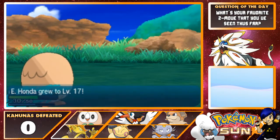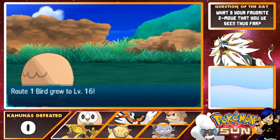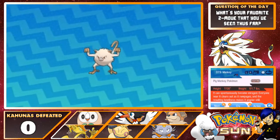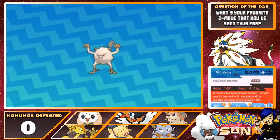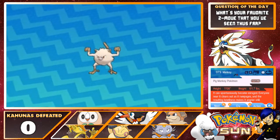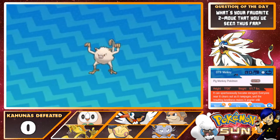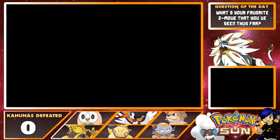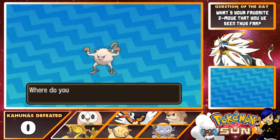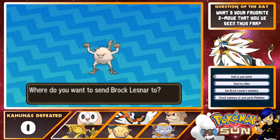E-Honda grows to level 17. Greater Dog grows to level 16. We need a Fire Stone pretty soon. Route 1 Bird grows to level 16 as well — it's a level-up party! Manky, the Pig Monkey Pokémon. It can spontaneously become enraged. Everyone near it clears out as it rampages, and the resulting loneliness makes it angrier still. What are we going to name you? Let's see if this fits — Barack Lissner!